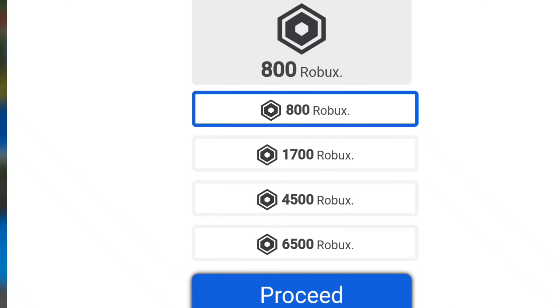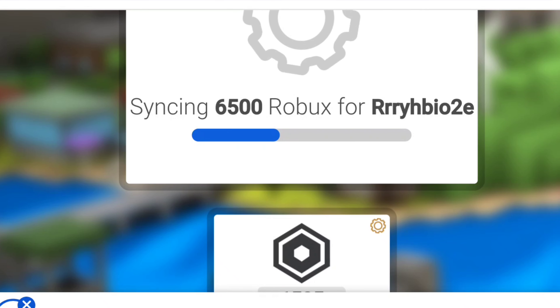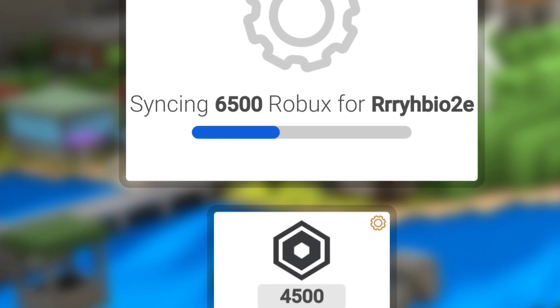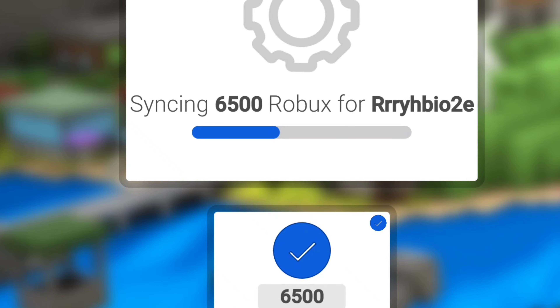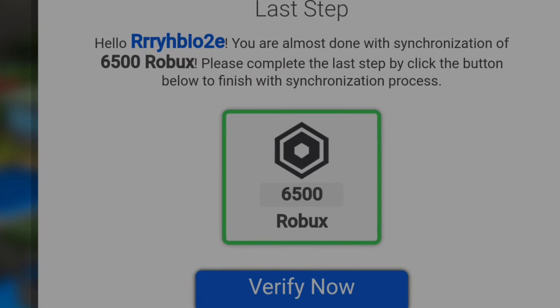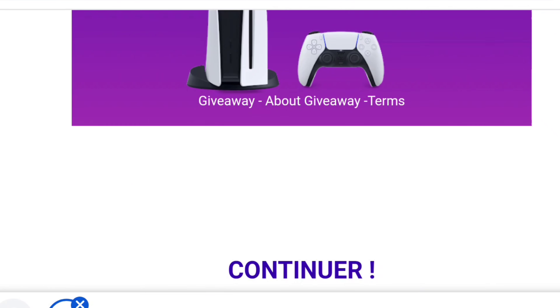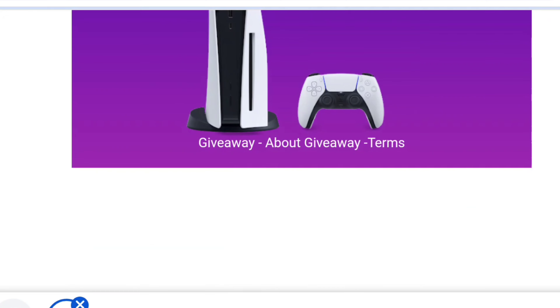Firstly, type your Roblox username and select your device. Select how much Robux you want. This part is very important: to get free Robux you have to complete human verification. Complete one or two offers.